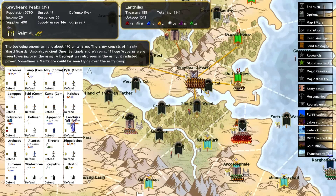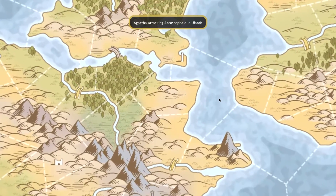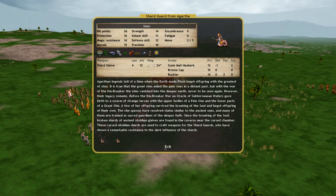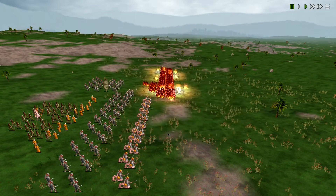Alright guys, I'm pretty sure this is going to be my demise. We have a pretty significant group of Agarthans attacking us. Here's a look at their forces, and this is nuts to me — I'm blown away by these units. Of course the Shargard are good in their own right, and these Defender of the Halls — not too shabby either.